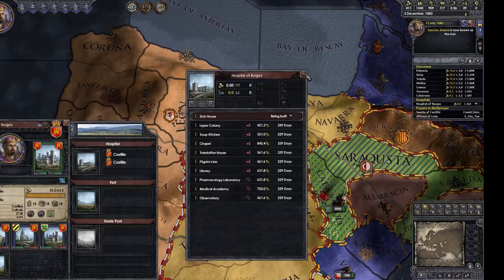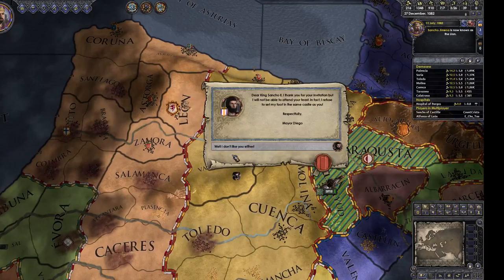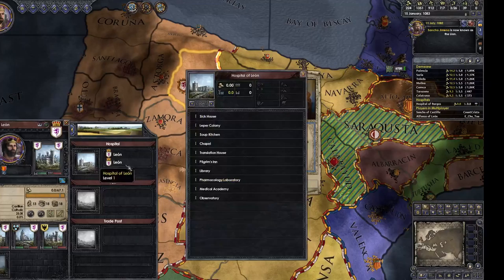So this 'promote commander,' 'invite holy man' and stuff — it's adding people I can use in my court, I'm assuming. Didn't you give me some money earlier? I just gave you 200 ducats. Cool — you could build a hospital, get some sick wards going.